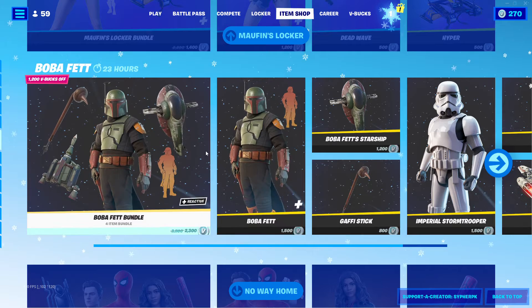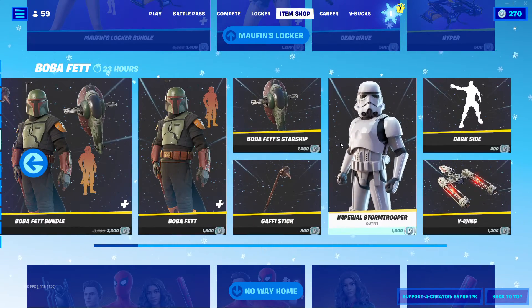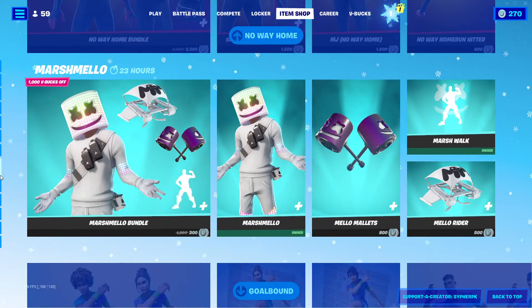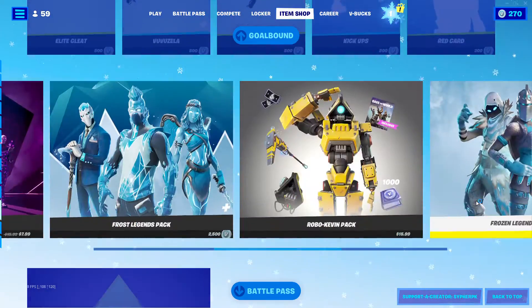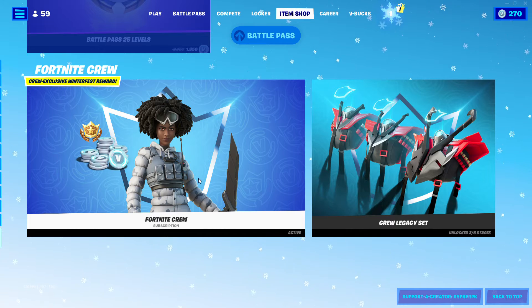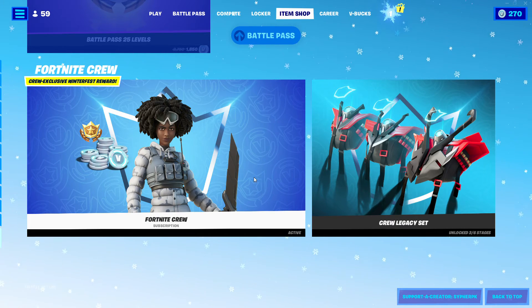We also got Boba Fett still in the shop — by the way, the Book of Boba Fett first episode came out today, amazing. We also got the Spider-Man No Way Home stuff still here, as well as Marshmellow still here. The Goldbound set is also still here. The Snowsuit Dr. Sloane is now available.